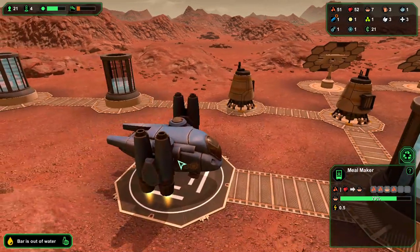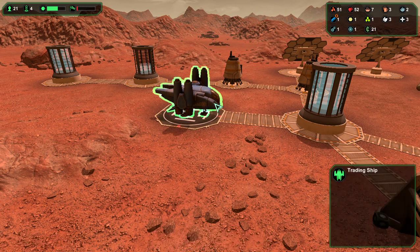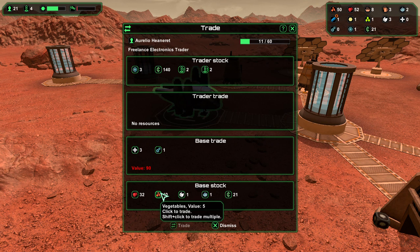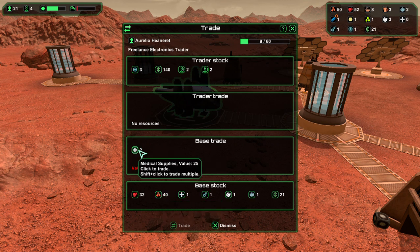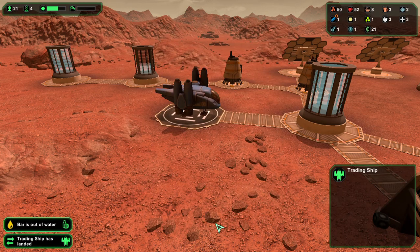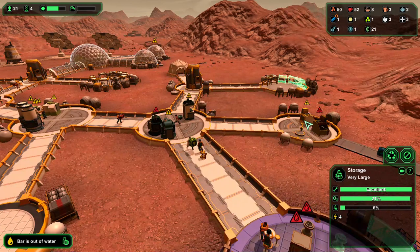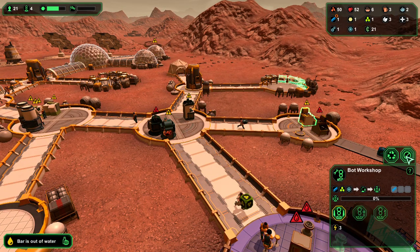Oh, somebody's coming — trading ship! Let's see what you got. We got two drill bots, three needs. What is this — 15? Do I really want a drill bot? I don't want a drill bot, this is 25. All right, 90 — these are 5. Nah, I want to dismiss this. This guy does not have what I want.